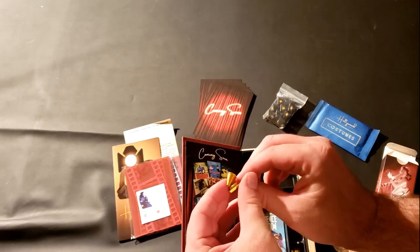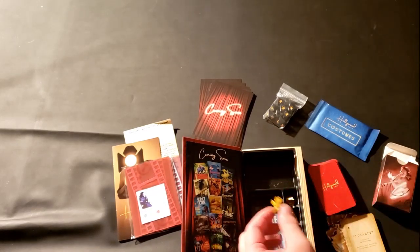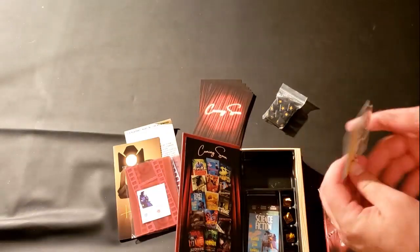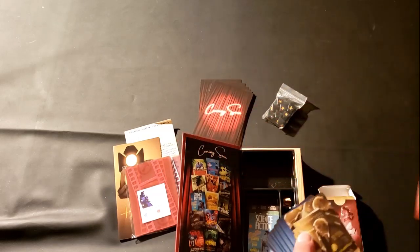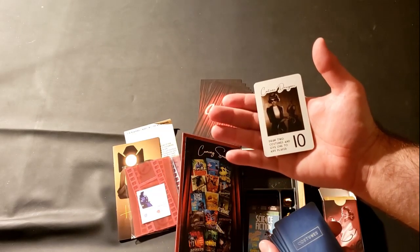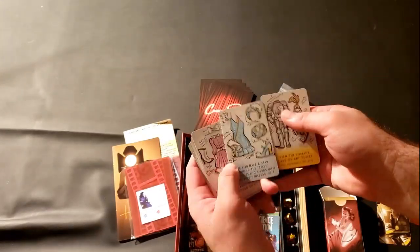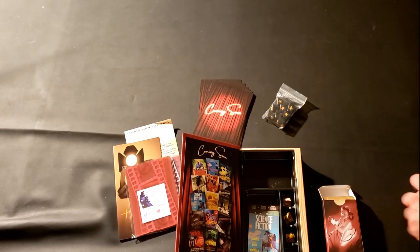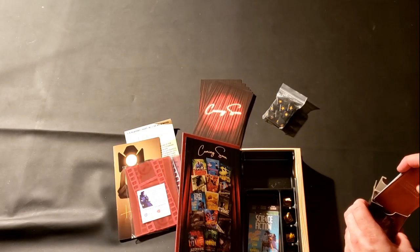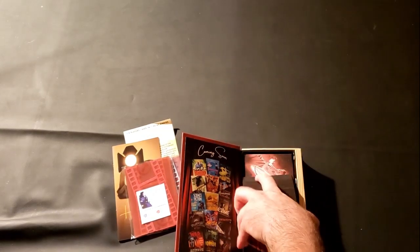Then there are three smaller versions of some of the 15 genre posters, and four tokens including a classic camera, film reel, clapperboard, and director's megaphone. Next we have the Costumes small expansion — it has its own role set, a new role, and a bunch of cards that can be given out by a player under that role to change up the game. This little expansion fits nicely in the base game card box.